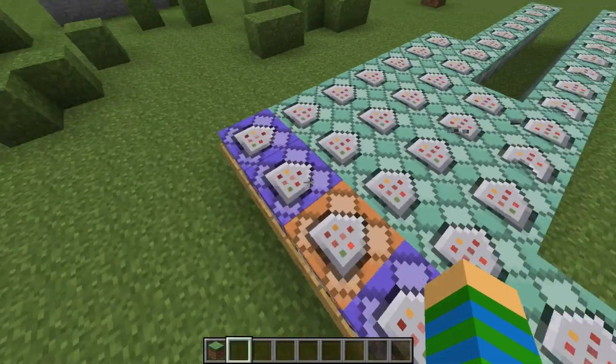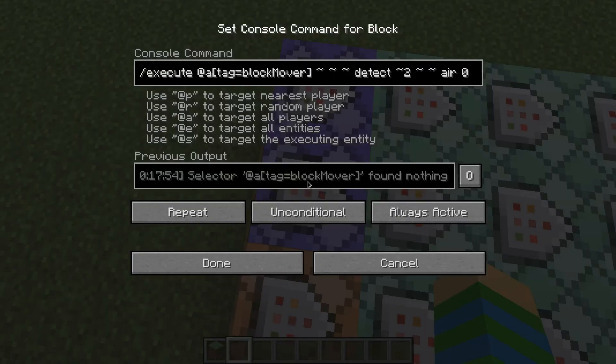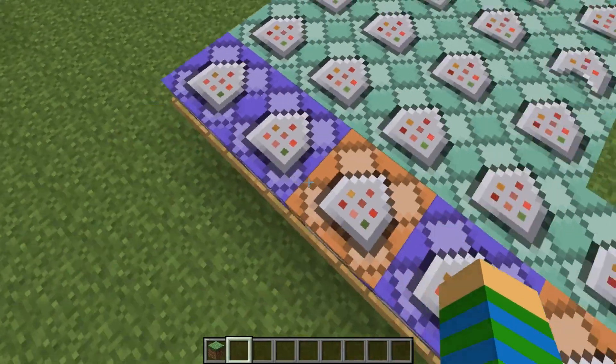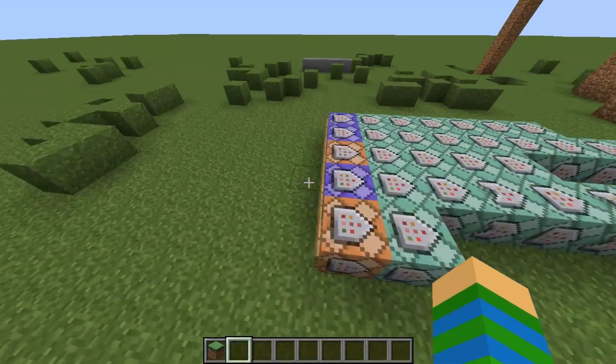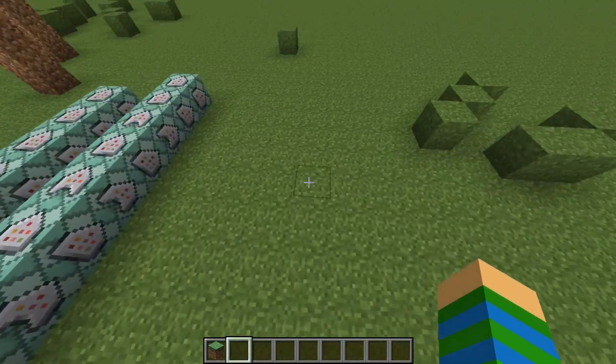These are the commands for every single block - for the thing where you move every single block. It will always detect the block mover. Actually, you are the block mover. So basically, when you drop this spawn egg - the second one - you will basically get a tag.